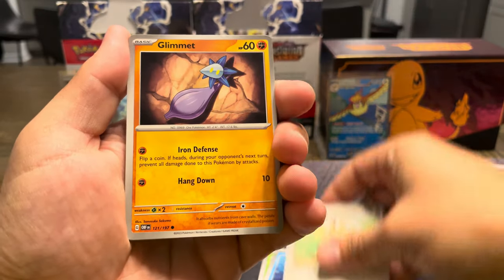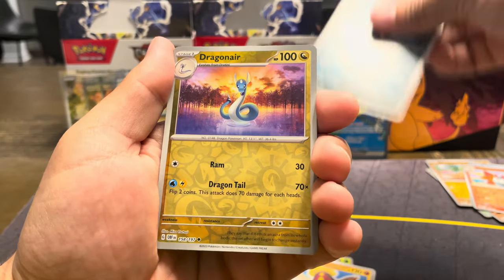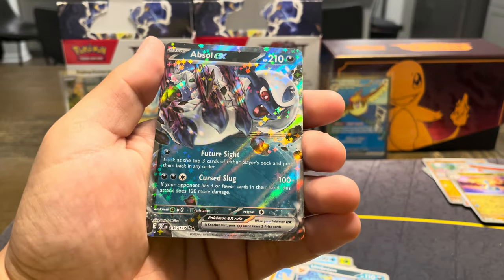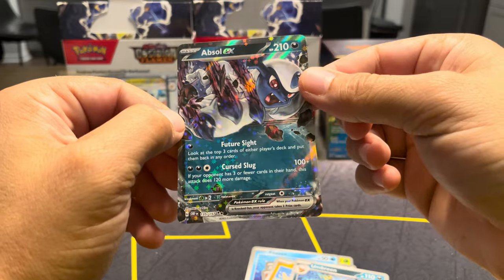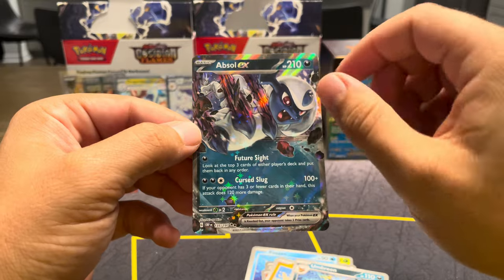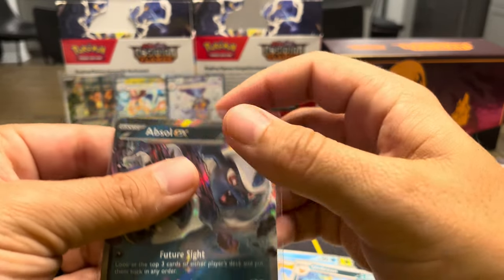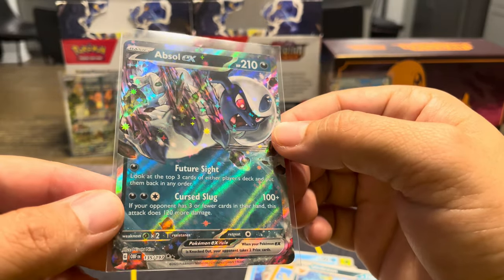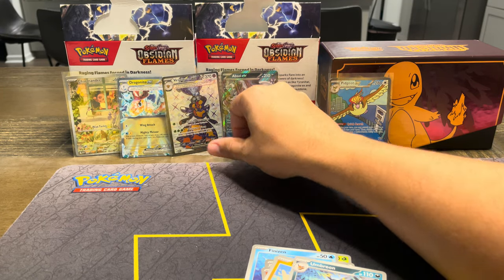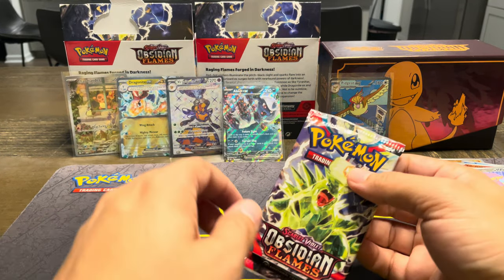Oddish, Finnezen, Herdier, Glimit, Arvin, Stunfisk, Umbreon — ooh, Dragonair — Adino, and an Absol EX! I don't think I pulled this one. That foil on it looks really good — that's actually a really awesome art, very three-dimensional, popping out of its space with the claw. The Obsidian Flames set has some amazing art; it's definitely grown on me more since our first box opening.